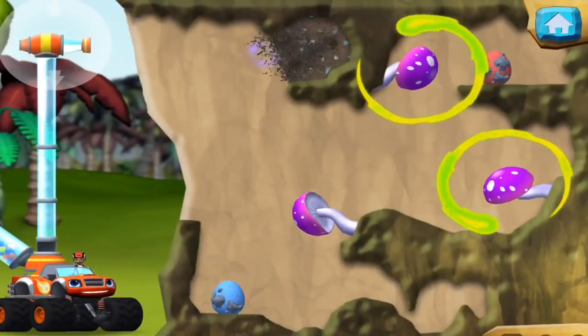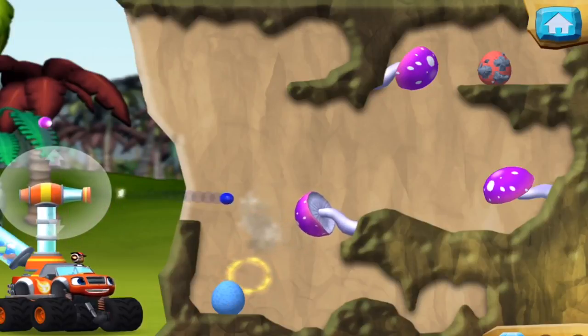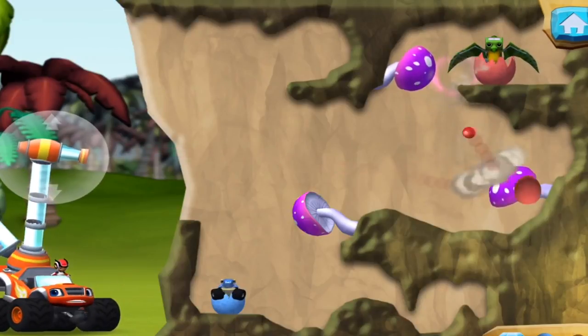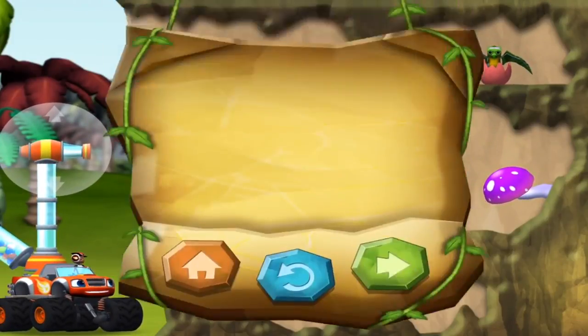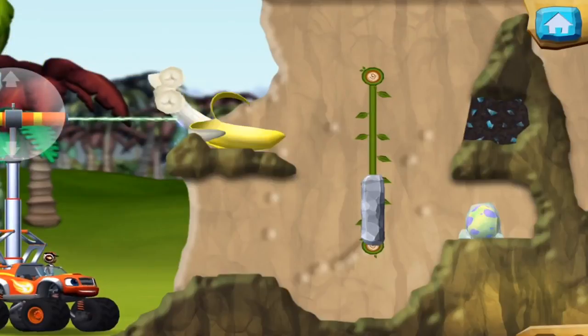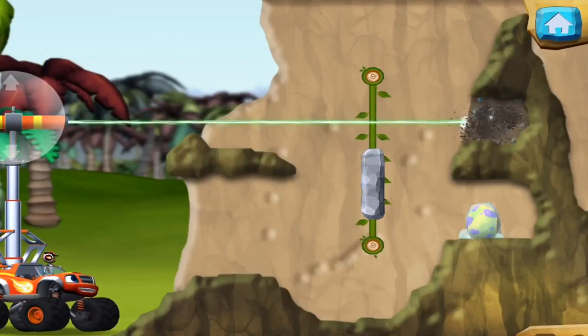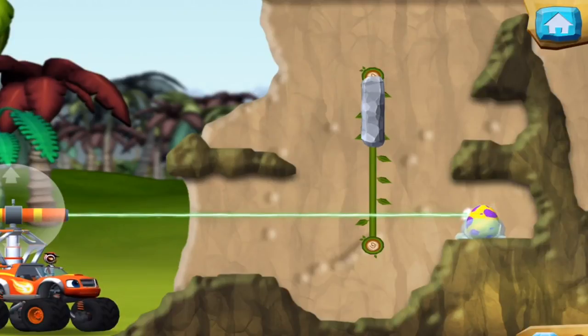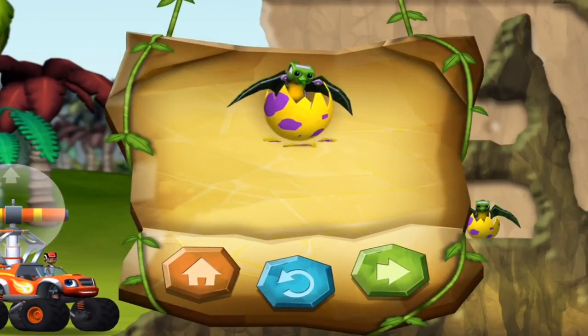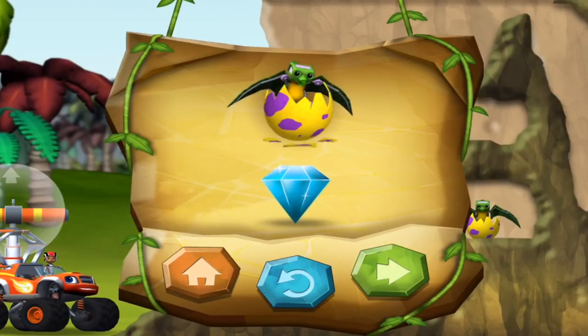To reach the egg — Tire-rific! You found the prehistoric gem! All right, we rescued a baby dino. You rescued two baby dinos and you found the hidden prehistoric gem. You found the prehistoric gem! You rescued one baby dino and you found the hidden prehistoric gem.